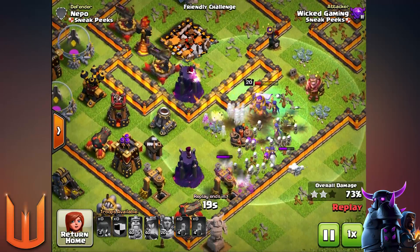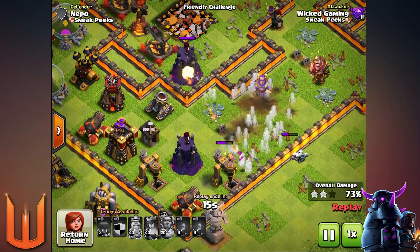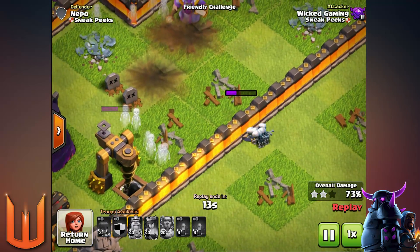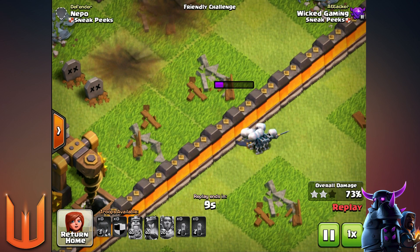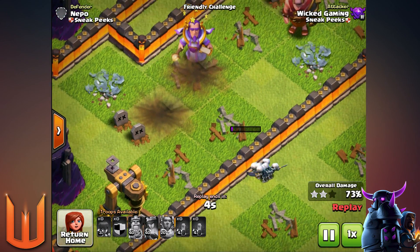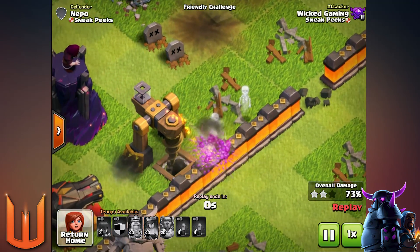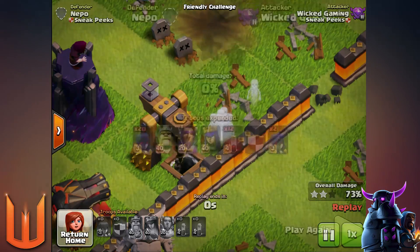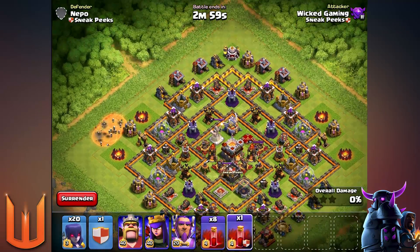This is what I mean about witches possibly not being back - look at this, there could be like six, seven, or eight witches. One block, boom, done - all those witches are gone. I don't know, they got a buff and everything, but one giant bomb like that... even if they survived a little bit maybe there'd be a comeback, but I'm not sure. We'll have to see when the update comes.